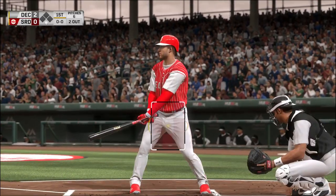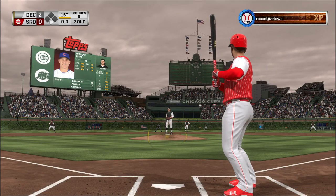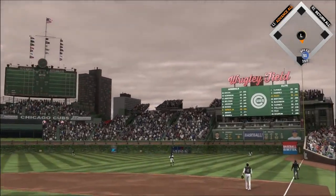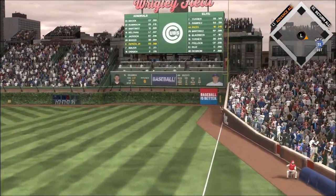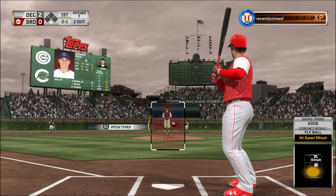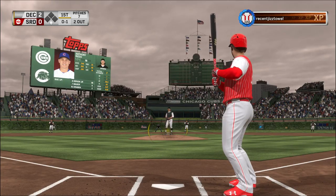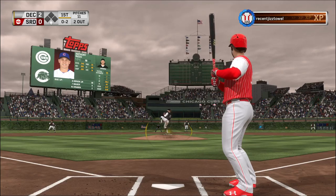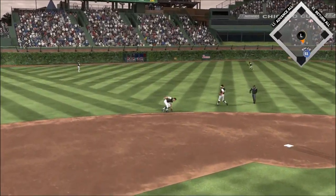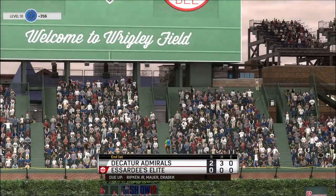Anthony Rizzo stands in now — first cuts for him with the bases open and two away. There's a swing and a high deep drive headed for the right field corner, but this will land foul, shy of the wall. Ground ball sent back up the middle — Boggs fields it cleanly, throw to first in plenty of time, and the side is retired.